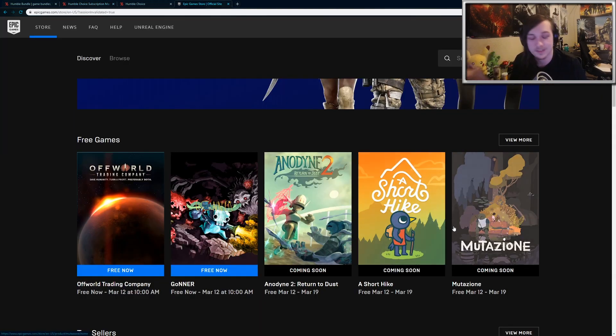Beyond that, I do want to mention that the Epic Game Store is continuing to release free games every couple of weeks. Currently you can pick up Off-World Trading Company and Goner, and then next week you can pick up three more games. So if you don't want to spend any money and you're broke like me, go to the Epic Game Store and just play them for free.